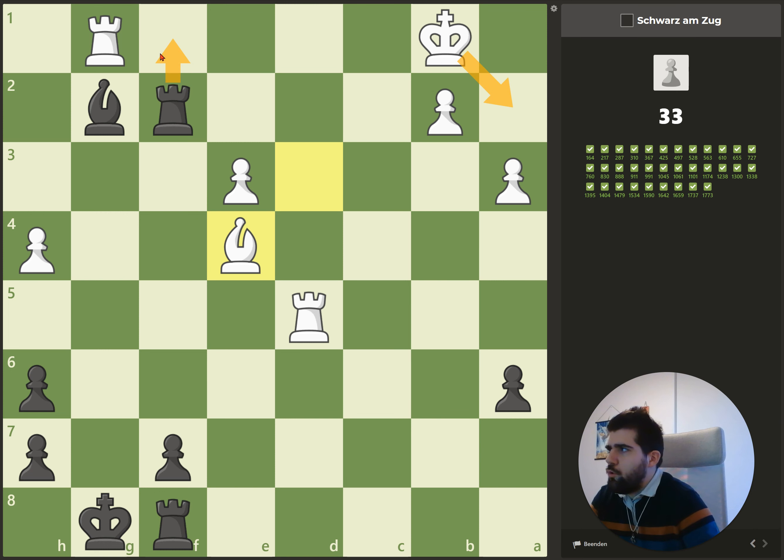If he doesn't capture and moves the king away, we simply win the rook — and that's more than enough. Now he gets a check, now another check, but we can escape on h8. What first comes to mind is this move, but the problem is he can escape there and we don't want a queen trade because he has an entire rook more. Another check idea: the king can't escape to these squares, so on this check he needs to go there.